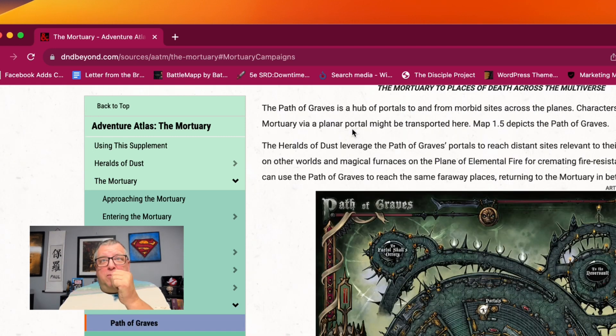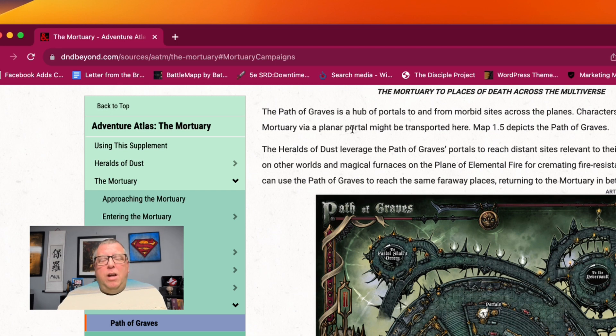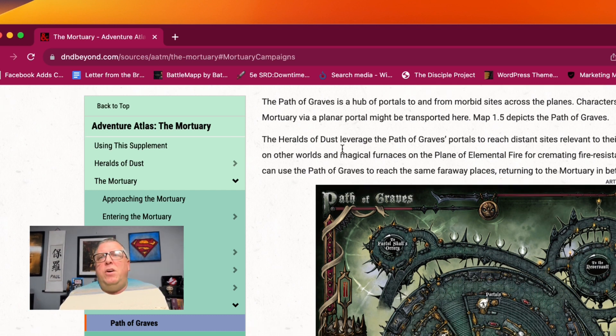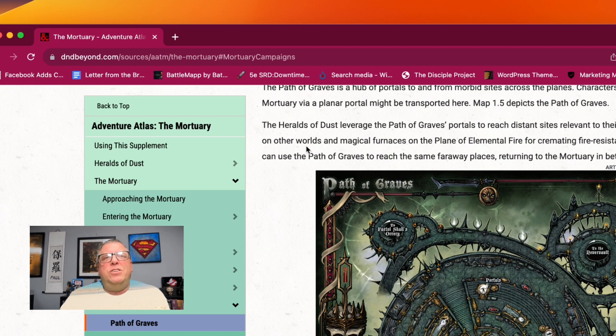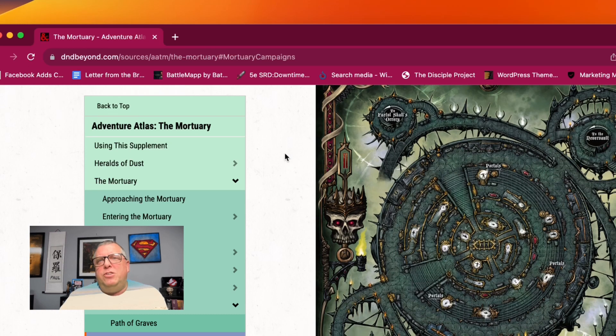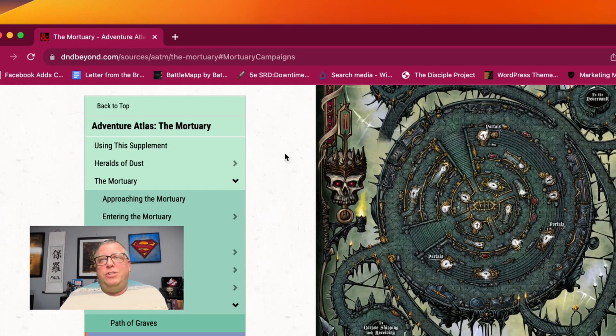The Path of Graves is a hub of portals to and from morbid sites across the planes. Characters who arrive at the mortuary via a planar portal might be transported here — which you could do through a funeral, possibly. The Heralds of Dust leverage the Path of Graves portals to reach distant sites relevant to their work, such as burial sites on other worlds or magical furnaces on the Plane of Fire for cremating fire-resistant creatures. Characters can use the Path of Graves to reach the same faraway places, returning to the mortuary in between adventures. That is a great looking map — here are all the little portals you can get to.